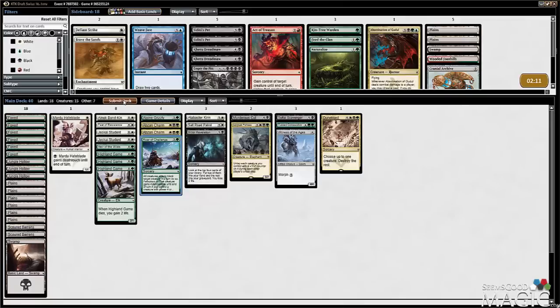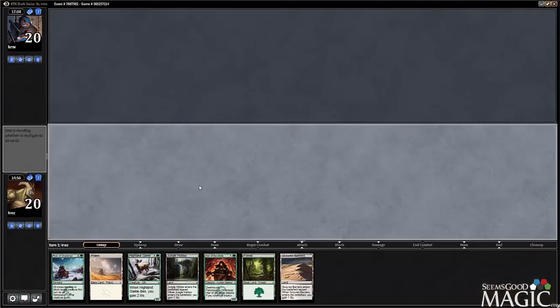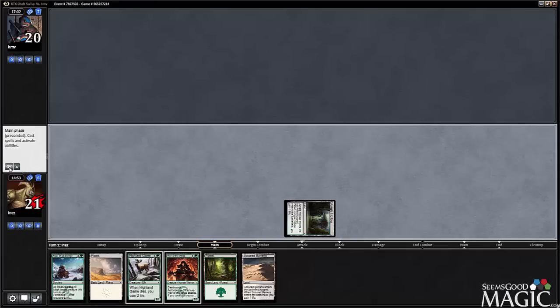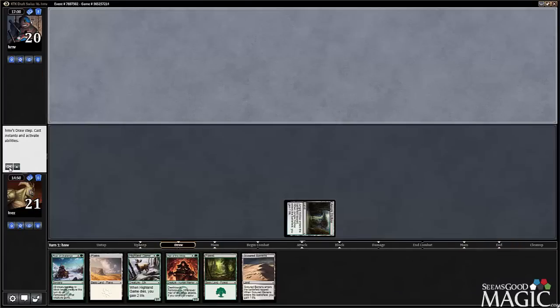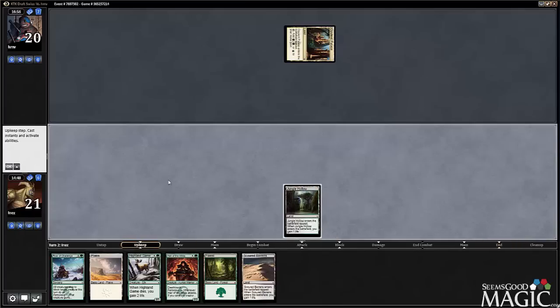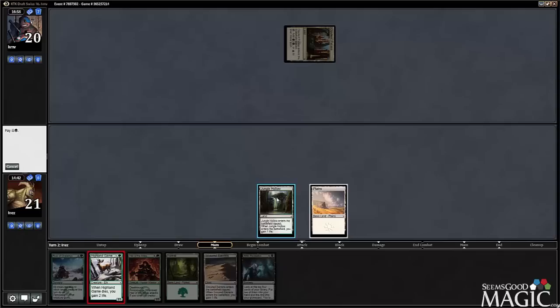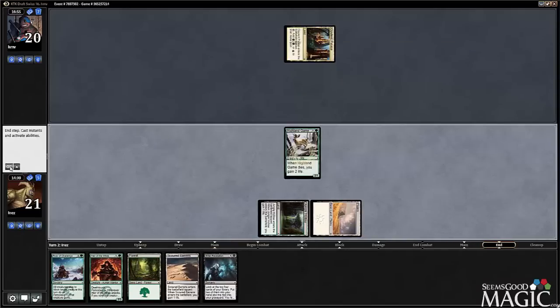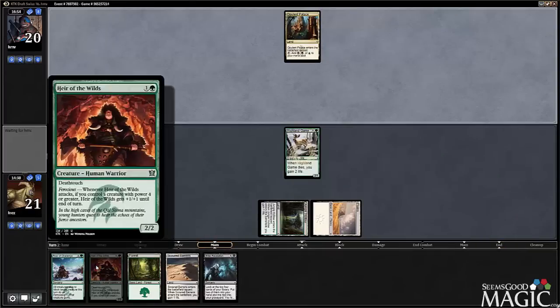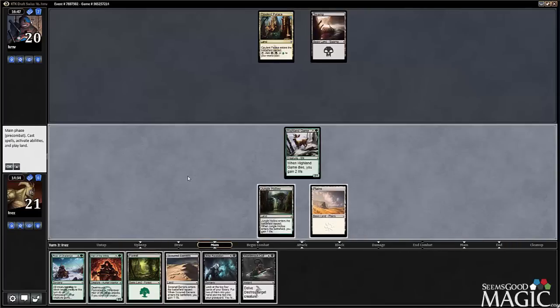Let's try it again. That's a good hand — keep it. I think we're opening with the Highland game. There's no reason to get the Air of the Wilds exposed to a debilitating fatigue. That was a good draw; a Bitter Revelation will help. Let's get the Highland game down first — much more willing to lose that. Murderous Cut is a good draw, especially when we have the Bitter Revelation next turn.